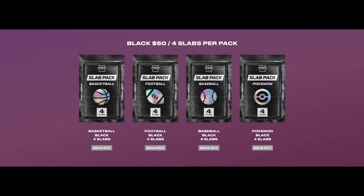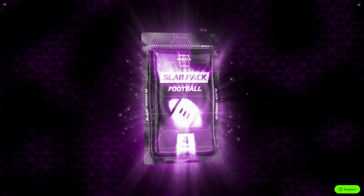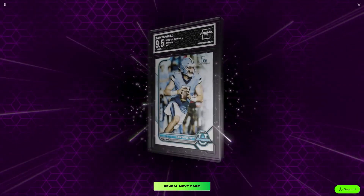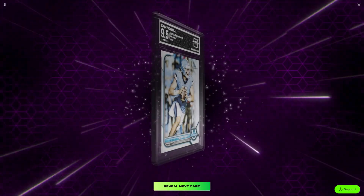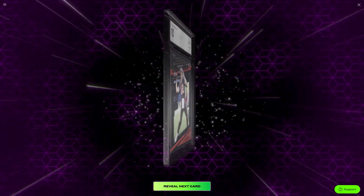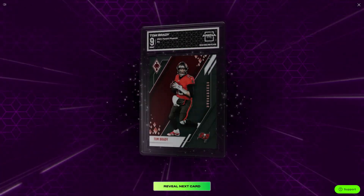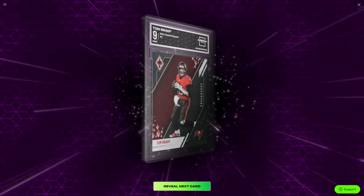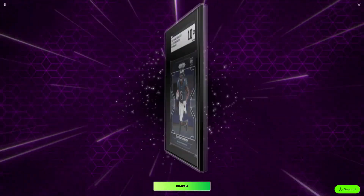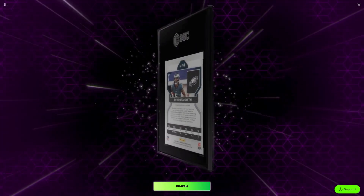Our final Slab Pack is the football Slab Pack. Our first card is Sam Howell, first Bowman Chrome from Bowman U, Arena Club 9.5. Then we have an Arena Club 10 Tom Brady Dominant from Donruss Clearly. And then another Tom Brady, Arena Club 9 from 2021 Phoenix. And the final card is DeVonta Smith Prism Black from Chronicles — that's an SGC 10.